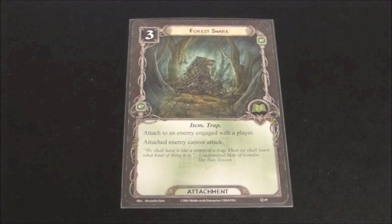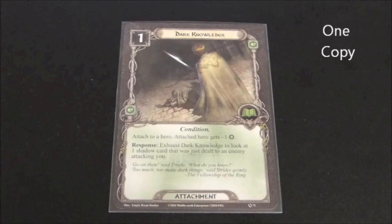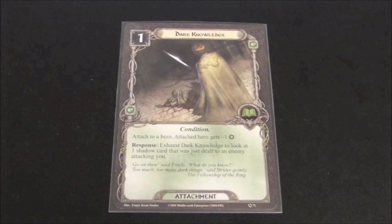Here we see an attachment called Dark Knowledge. It has a cost of one and is a condition attachment. It reads: attached to a hero, attached hero gets minus one willpower. Response: exhaust Dark Knowledge to look at one shadow card that was just dealt to an enemy attacking you.